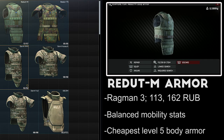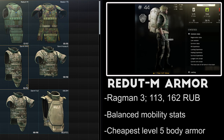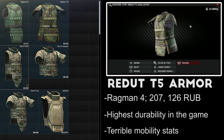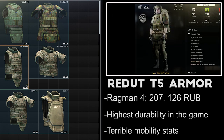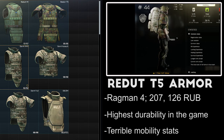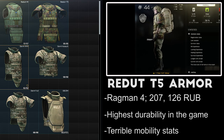The Redut M armor is available at Ragman Level 3 for 113,000 rubles. It protects the chest and stomach with level 5 armor and has an average mobility penalty of 12% across the board. The durability and repair rate are lower than a Gen 4, but its selling point is that it's the cheapest level 5 vest by about 40,000 rubles. The Redut T5 armor is sold by Level 4 Ragman for 200,000 rubles. It covers both arms, chest, and stomach, but comes with a massive movement speed penalty of 37%, with 15% to turning and 14% to ergonomics. This armor has the highest durability of any vest in the game at 95 points and is significantly cheaper than a full Gen 4 but has similar stats.